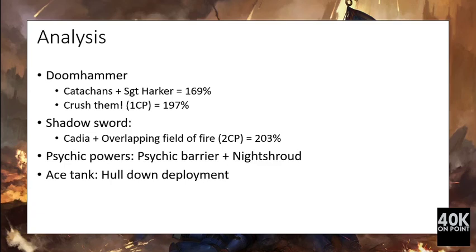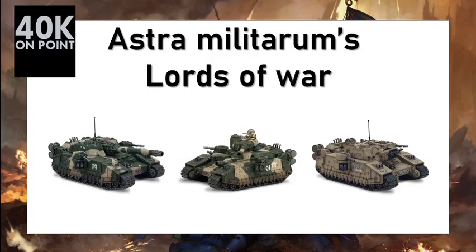Also worth considering: psychic powers such as Psychic Barrier and Night Shroud can increase the defensive capacity of these units. The 'Ace Tank' with a held-back deployment would be very interesting for the Shadow Sword if it is well positioned with a clear field of view. This video has described the Lords of War choices for the Astra Militarum using our normalized methodology. Please feel free to comment on how to increase the efficiency of these units, and subscribe if you like this content. I will upload analyses of all 40K units using the same method — thank you for watching, over and out.